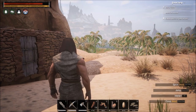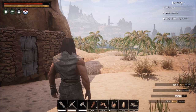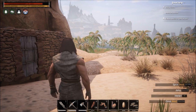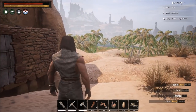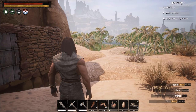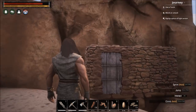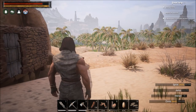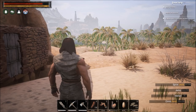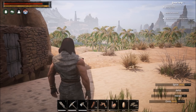Conan Exiles is a survival MMO — similar to a game like Rust — and there are different tiers of building. The whole goal is to build the biggest, strongest building tier and protect yourself against other players and the purge, which is a PvE version of a raid. Once the purge meter reaches a certain line, waves of NPCs will attack your base and try to destroy it. Even on a PvE server you still want to build a base, secure it, get thralls, and protect it — that's the ultimate goal.